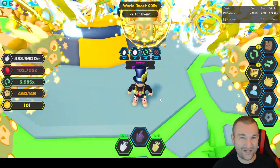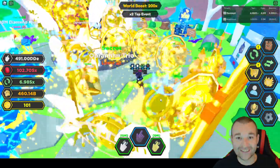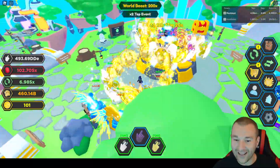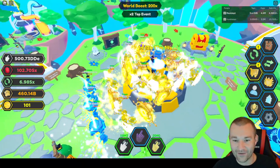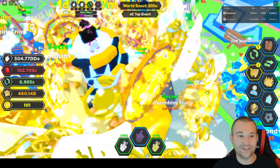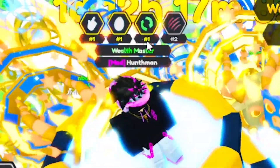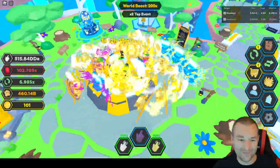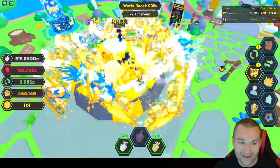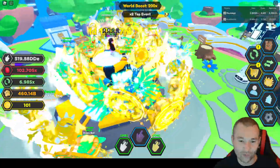Hello everyone, welcome back - meat department here. I'm so glad you could join me for another video today. We're in Tapping Legends X with the number one tapper himself, Hump Man, right here on the fountain - number one on taps, number two on rebirths, and number two on pet power. He's a beast. Look at his pets - they're absolutely insane. He's got all these rainbows, new trios, and all kinds of crazy stuff. Big shout out to hunt man right here in the server.